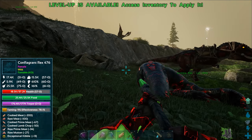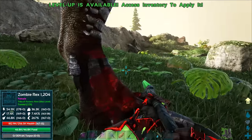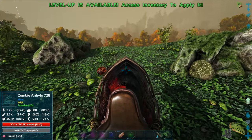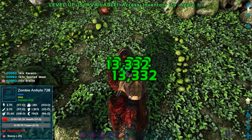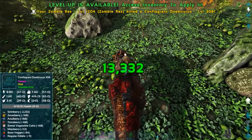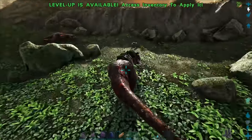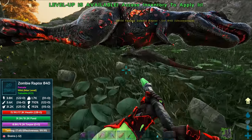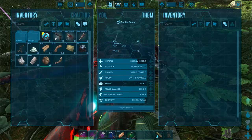We're going to be getting: quetzal, ankylo, female raptor level 840, maybe even a male raptor. There's a zombie ankylo right here and a zombie raptor — yep, zombie raptor's dead. I just got 115 brains. Conflagrant dode — I don't need a dode, I have that trike. I didn't get anything special from that. Trikes can harvest stone as well as plants. Give the rest of the brains to this guy.